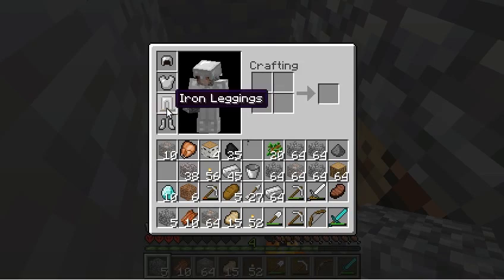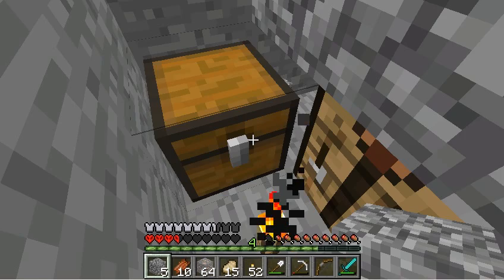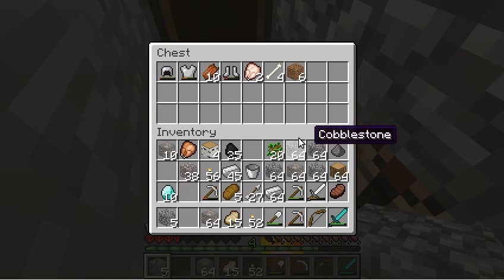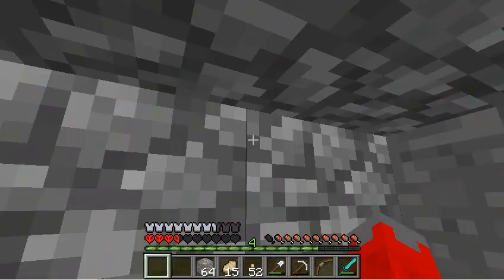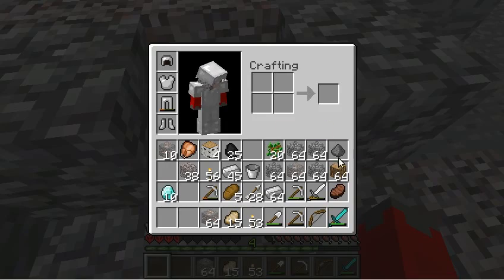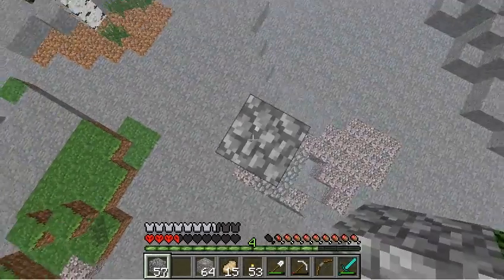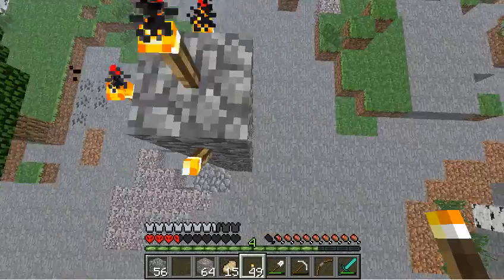I reckon they've fixed up the damaged armour thing, which is good. Just put everything I don't need in here. I'm gonna end up with another piece of cobblestone. I'm gonna build a pillar here so I'll be able to find it later if I need. That'll do good, hopefully.